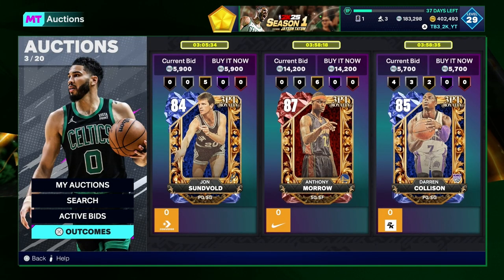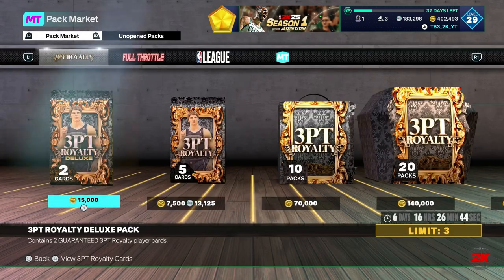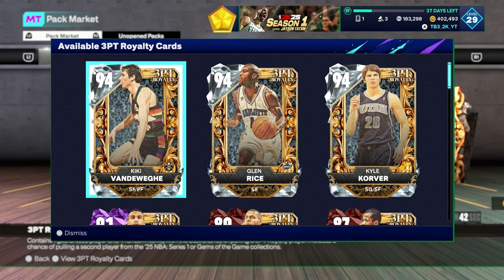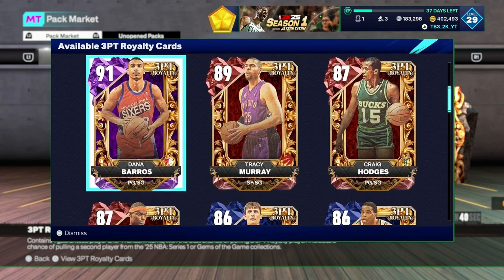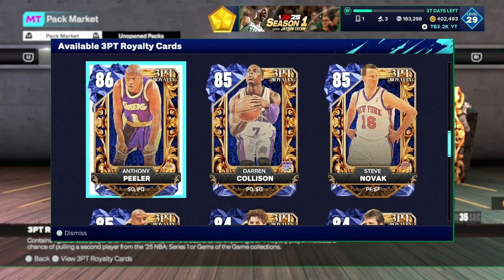Today we got new 3-point royalty packs that came out. Go quickly check those cards out. We got people like Kiki, Glenn, Korver, some Rubies, Amethysts, and Sapphires. A lot of cards — plenty of cards to be able to snipe today.